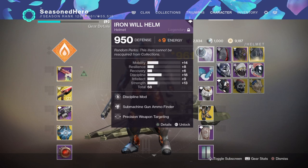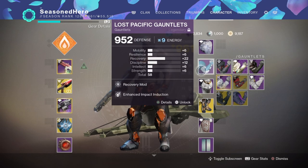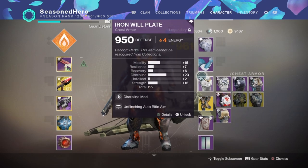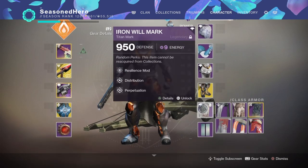Here are the mods attached to my gear. Head: Discipline mod and Precision Weapon Targeting mod. Arms: Recovery and Enhanced Impact mod. Chest: Discipline mod. Legs: Resilience mod. Class item: Resilience, Distribution, and Perpetuation mod. The Distribution and Perpetuation mods allow us to regenerate our super and ability energy over time.